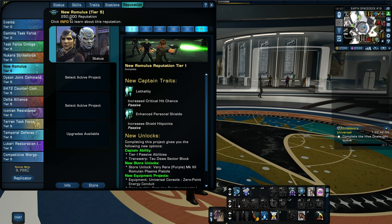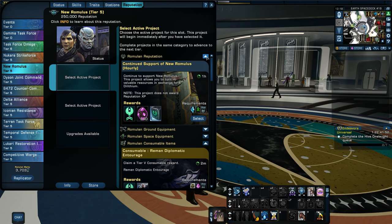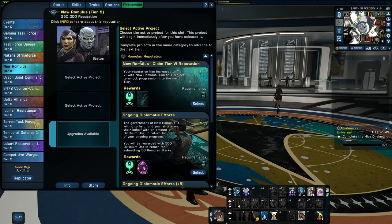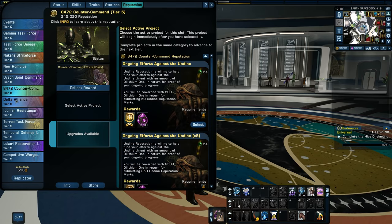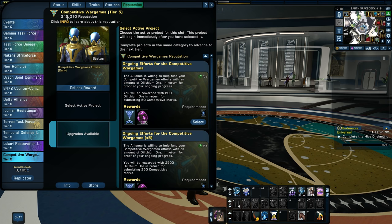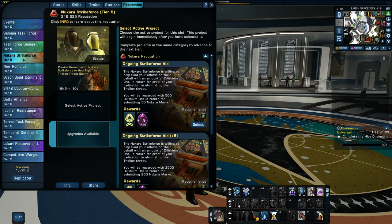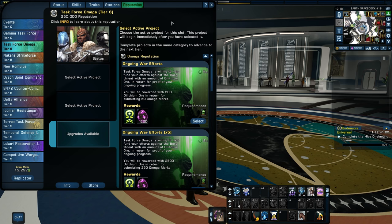This one I've already turned in the stuff for. It's at 250,000, and now I should be able to do the upgrade on it. New Romulus — claim tier 6 reputation. So I can do the tier 6 reputation on my New Romulus. I think I'm at a level where I can turn in the marks, since I'm at 245,000. So I should be able to turn in the reward for each of these and upgrade every one of them except Nukara. That's what I'm going to do, and I'm going to show you the benefits.